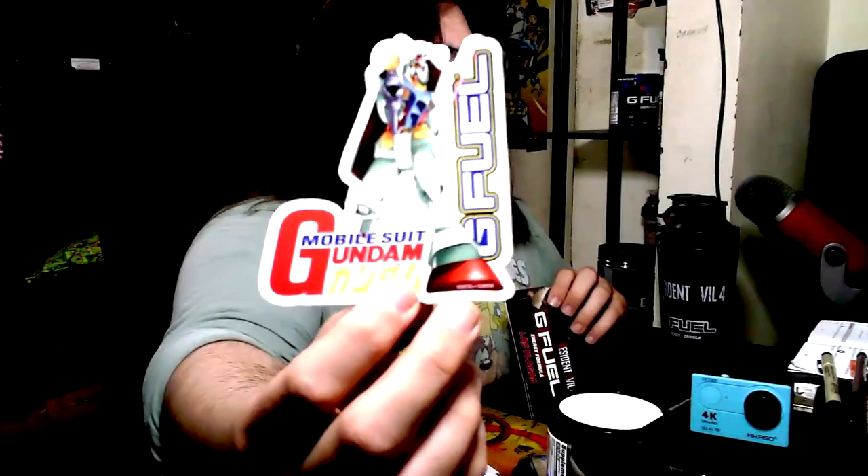Now let's go into the actual sticker — I want you to see it. This sticker is amazing, and they even put a little card in there. You're probably not going to use the card, but it complements the promotion. On the sticker, look at the Gundam one — they incorporated it and made it very unique. Then you see your regular G Fuel triangular sticker, which is like what you normally get. When you're doing a special edition, I feel like they should have gone the extra mile to make it more unique, like the Gundam sticker.